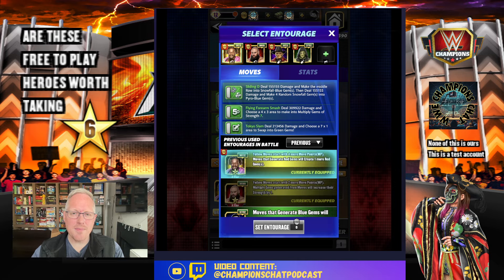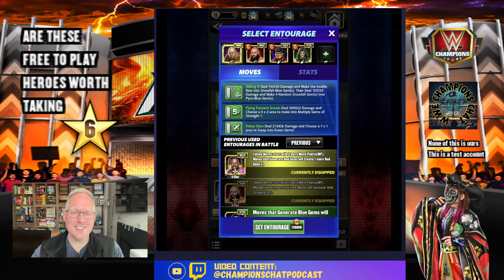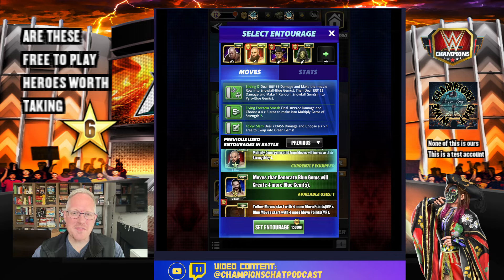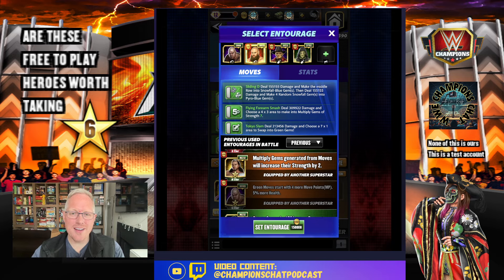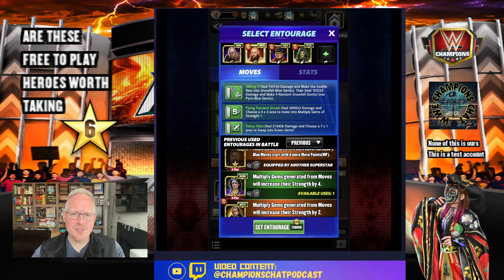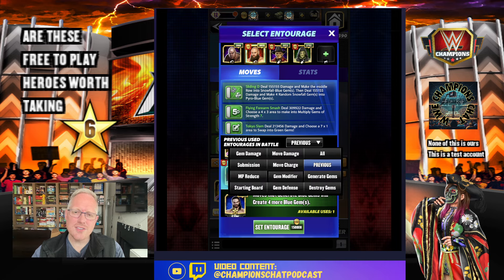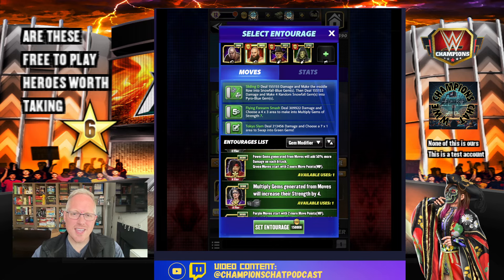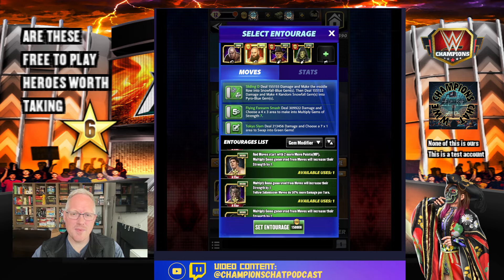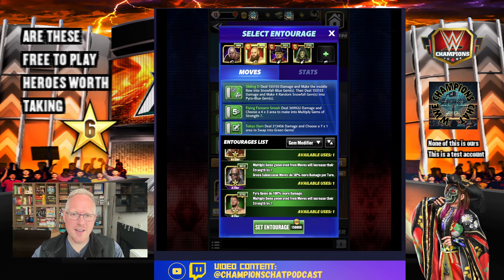We need George the Animal Steel on here for green MP. By the way, it took me six years into this game to realize the reason he is the green MP trainer is because his tongue was always green — I just find that very fun. Now for the second trainer slot, we could use Matt Hardy, or we want someone who is green plus multi.